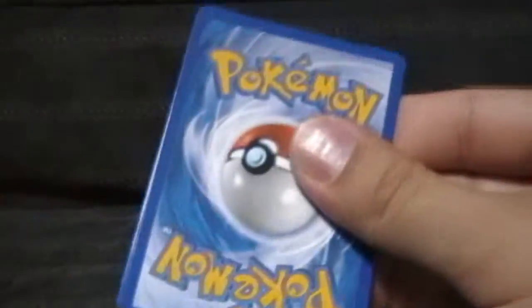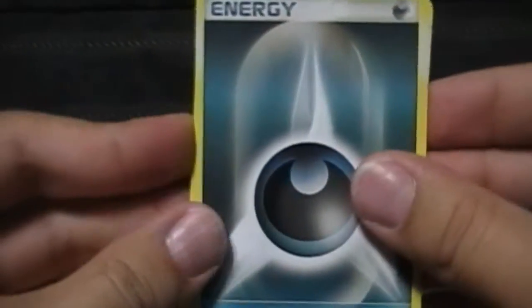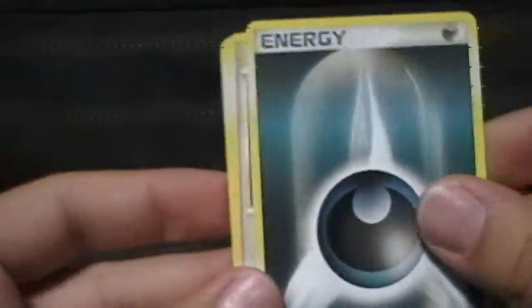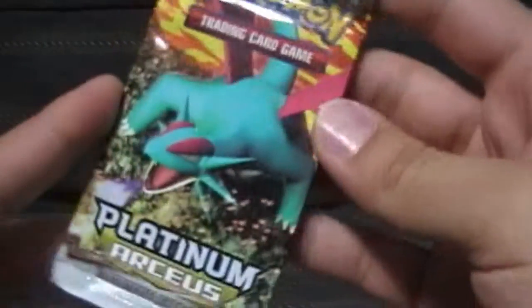Onto the cards. We've got Pop Series 9, a Dark Energy — excellent, I need that for my Dark Deck — a Gible and a Turtwig. I probably have millions of those; if anybody wants some for any reason, just offer me something, I definitely have them to spare. First pack.